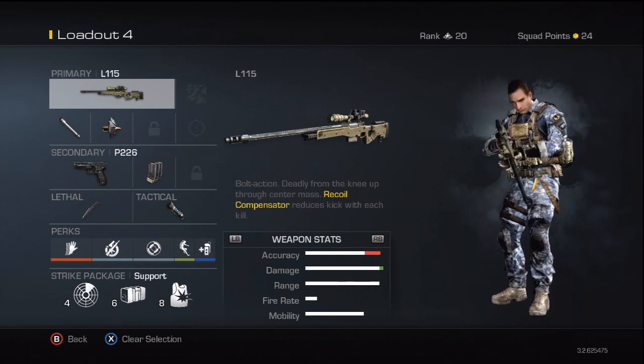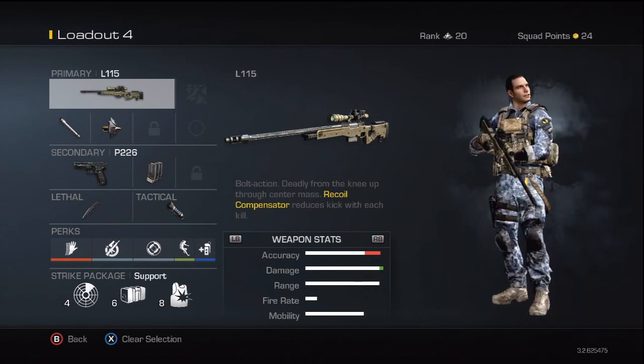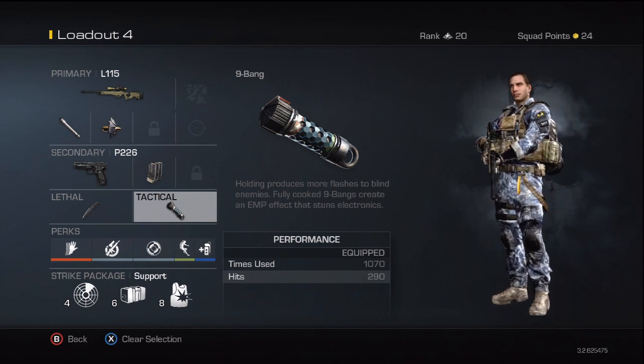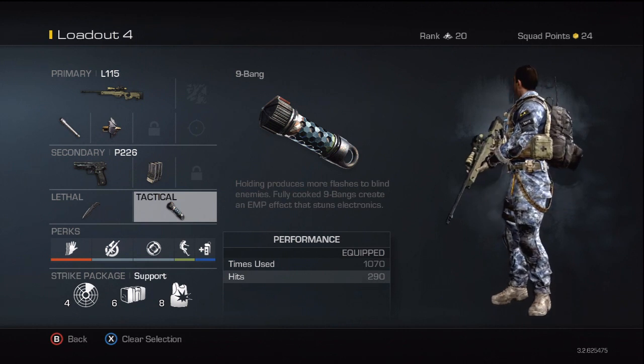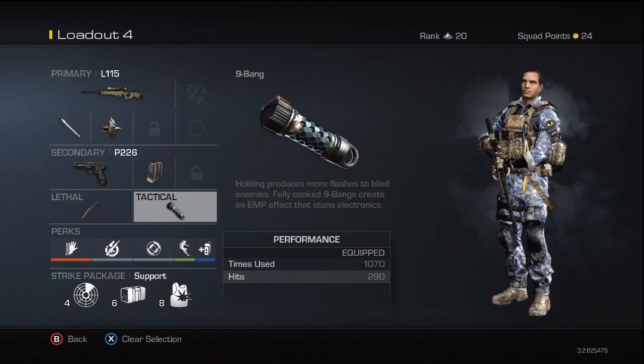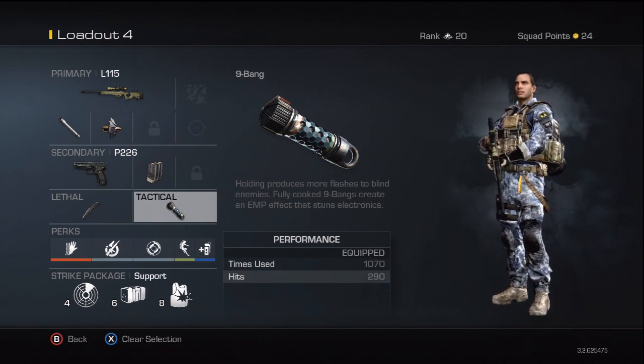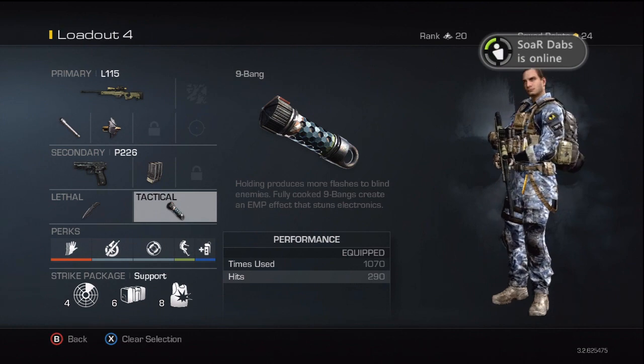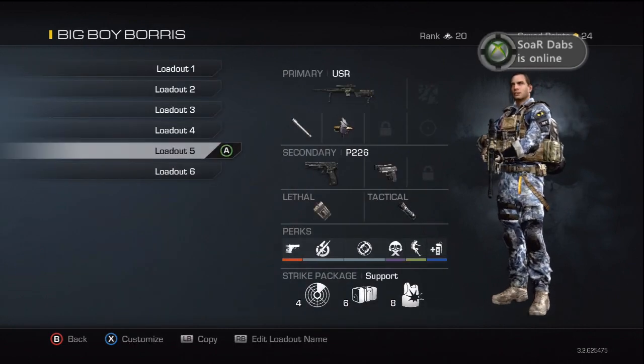Next class is the same gun and equipment but with a nine-bang instead. I'm kind of picky with my classes — this way if I want to do a nine-bang cancel I can, because sometimes my RB button sticks and I accidentally throw my knife, so I mix it up between the two.